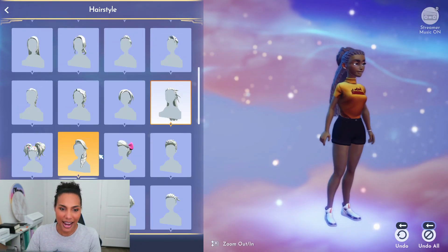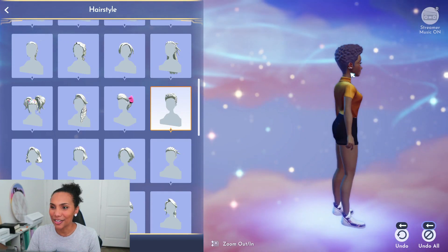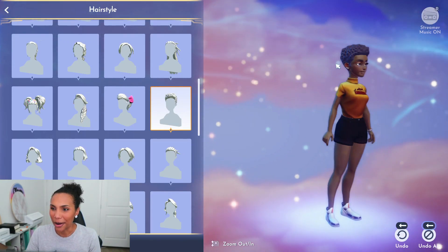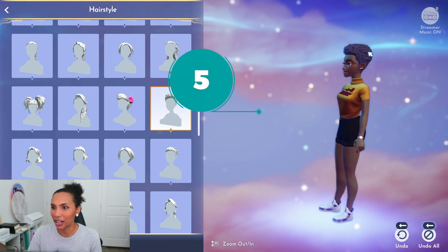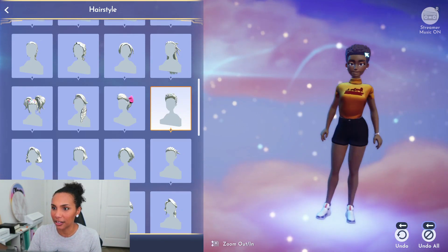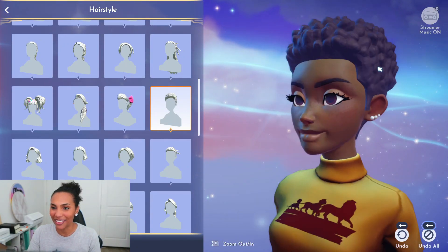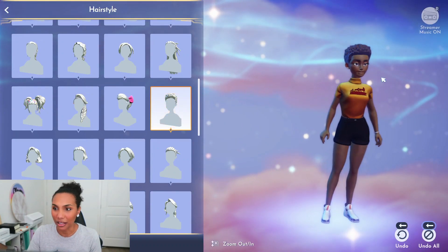Next up is a nice little short afro cut — a tapered look, shorter in the back, longer up top. It's giving Miles Morales and I love it. Let me zoom in on the texture — we love that. That's attention to detail. A clean hairline as well.